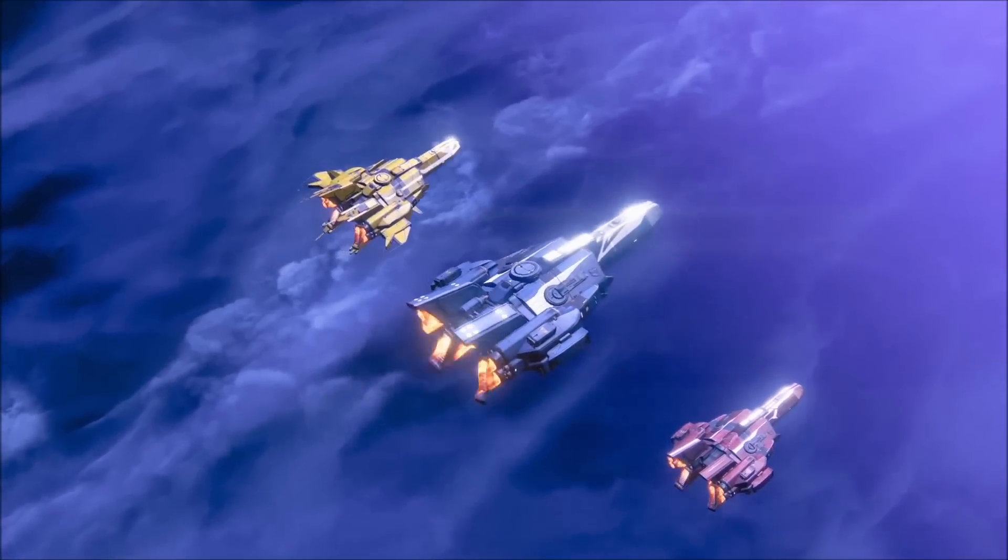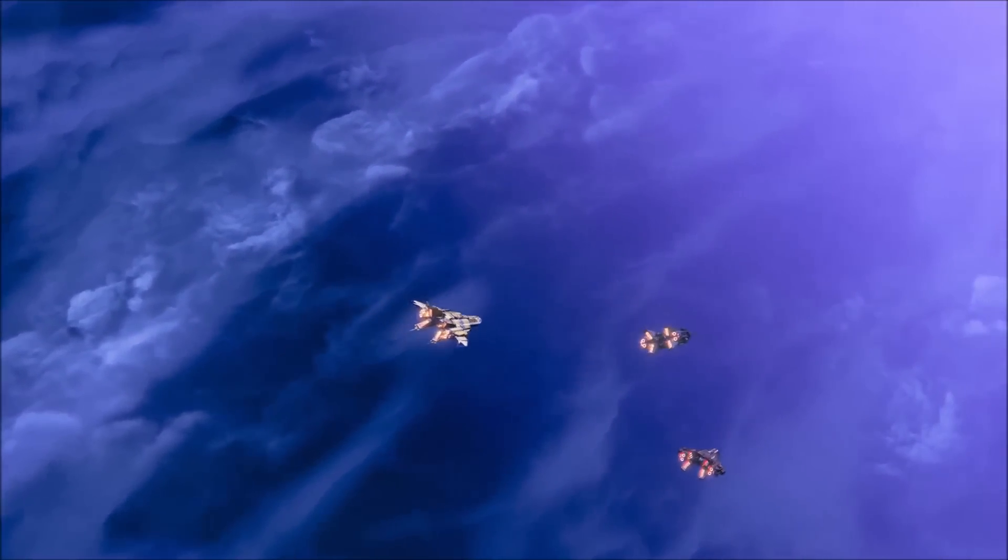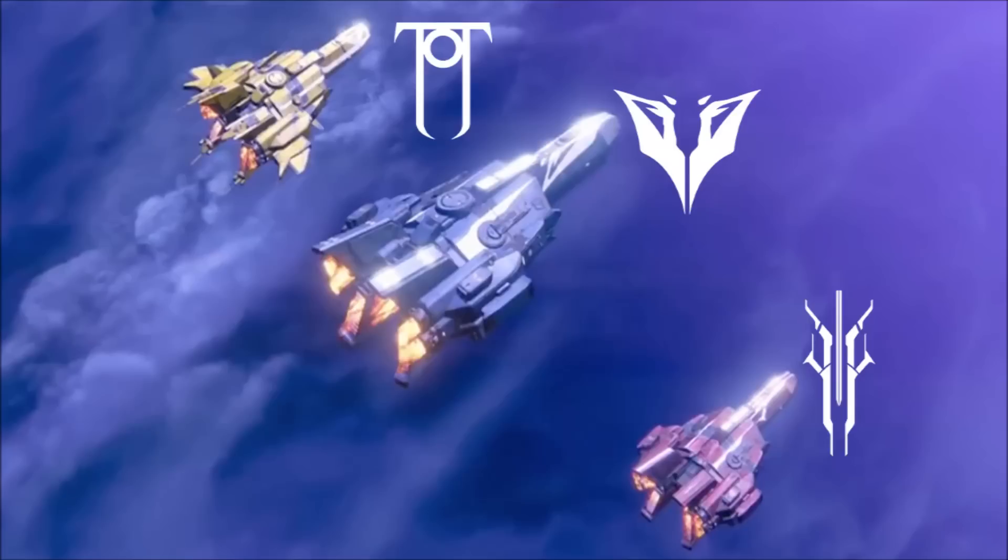First up, three ships flying towards the Reef. If you look a little closer, you'll spot some symbolism at work here. Each colour represents a different fallen house: yellow for House of Kings, blue for House of Wolves, and red for House of Devils. Credit for this awesome spot goes to Martin from Destiny Overwatch — you can find a link to his original tweet in the description box below.